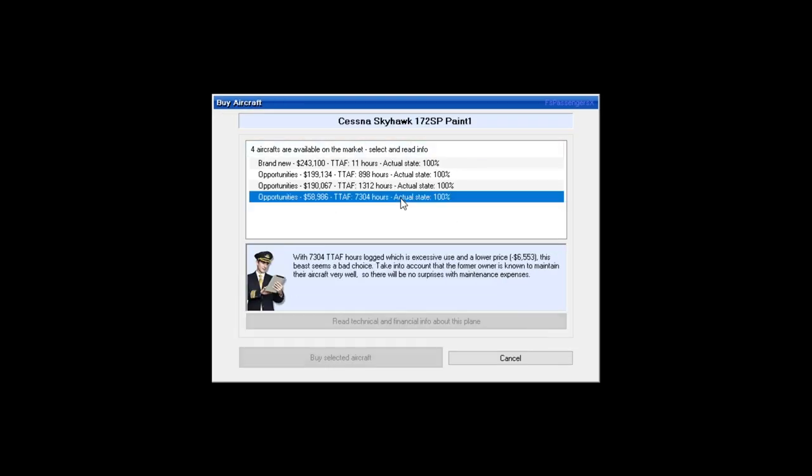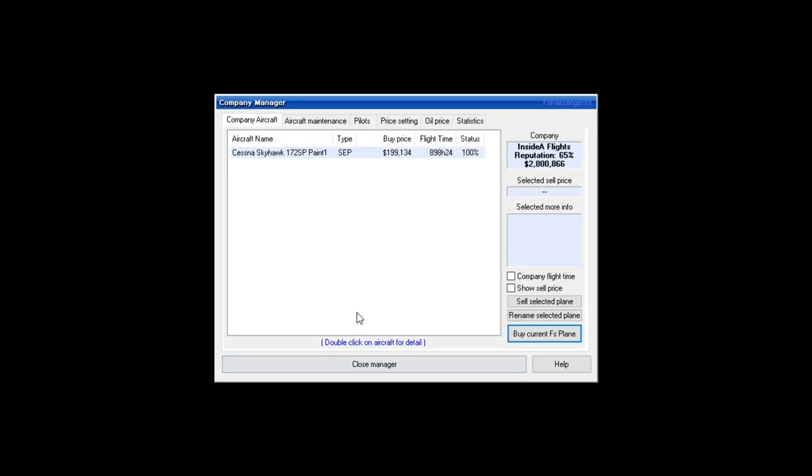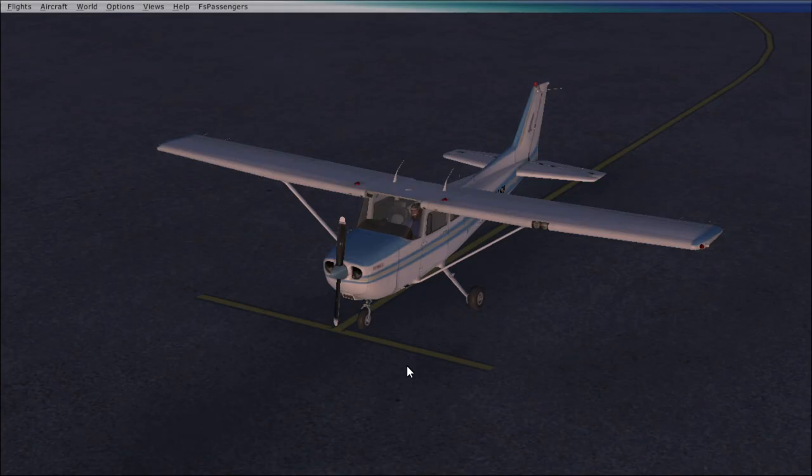We have a couple of options — some have a ridiculous number of hours which make them cheap, but I think we'll hit the middle of the road and go with this one. Close that manager. The thing with FS Passengers is we can only buy these small planes to start — we have to accumulate hours to fly bigger ones with twin engines and more passengers.